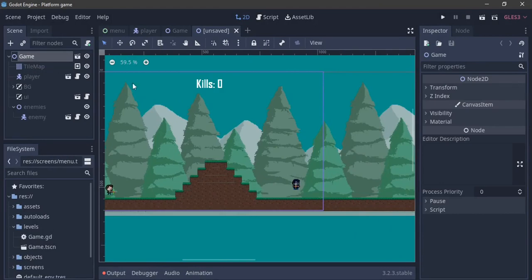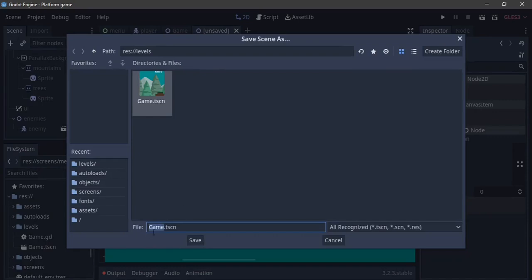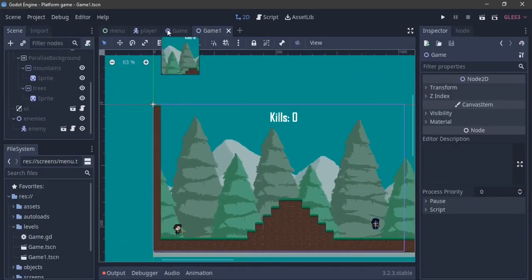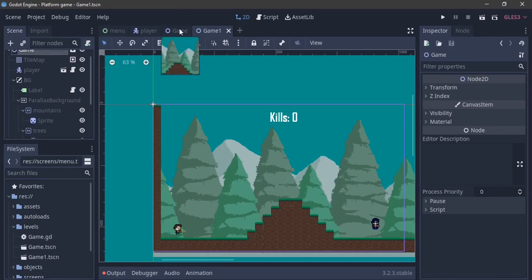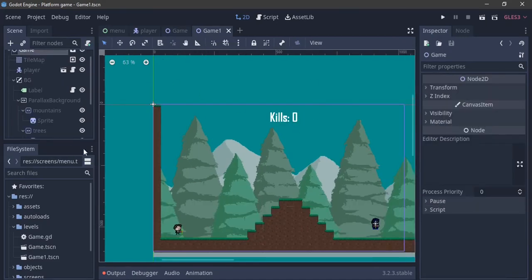As you can see, we have the elements from the game scene. I'm going to save this as game1.tscn - make sure you name it with the '1'. This is necessary because when transitioning between levels we need to know which level we're in. Notice that any change I make to the parent game scene will affect this scene and the rest of our levels.